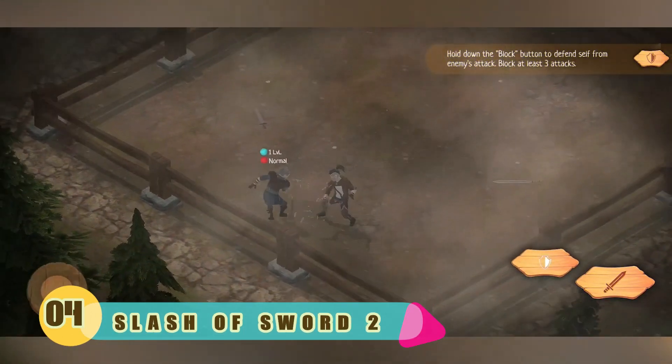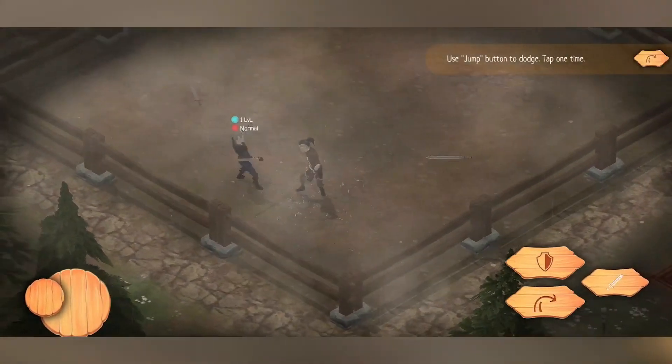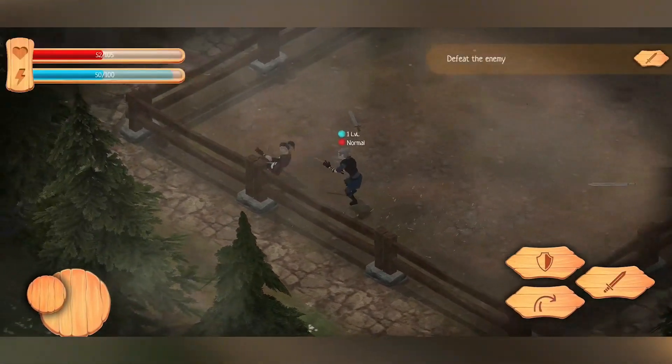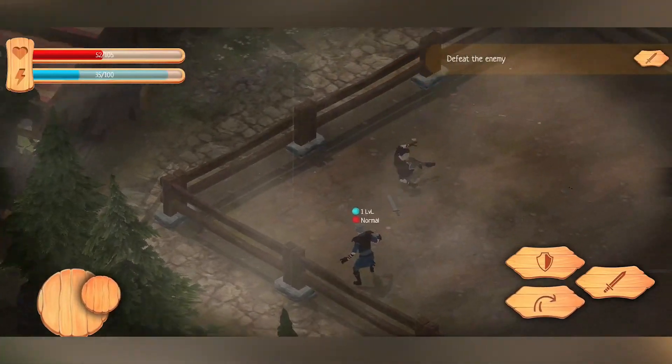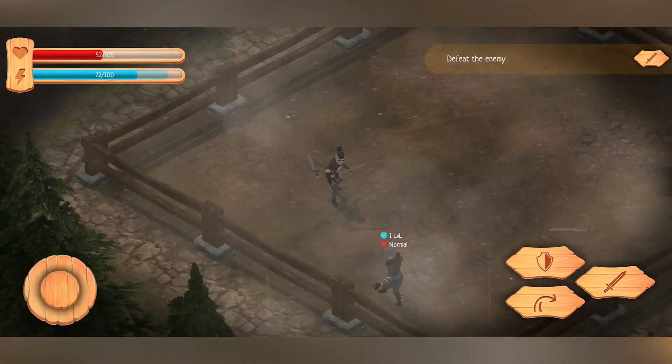Number 4: Slash of Sword 2. Familiarize yourself with the tactical combat system, in which you need to choose the moment to attack, as well as to block or dodge in time. Learn skills to become more proficient, and explore locations and interact with characters to achieve justice.